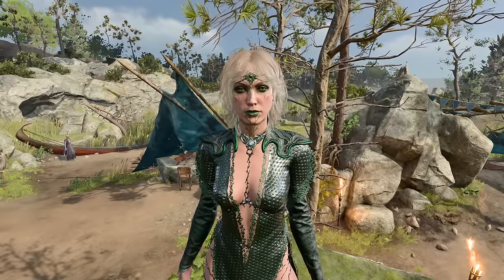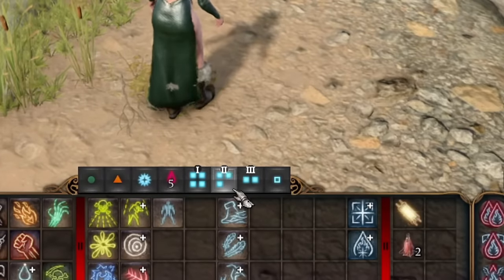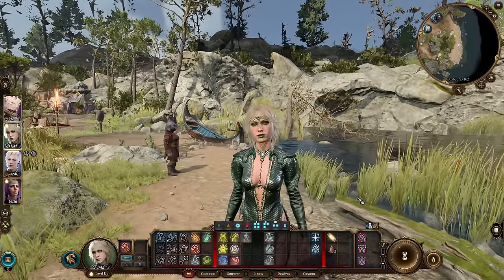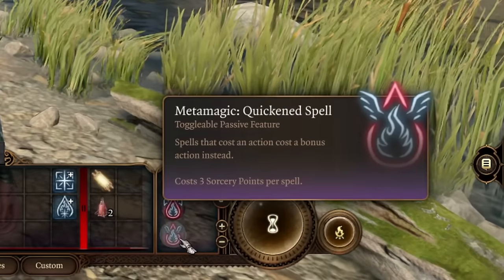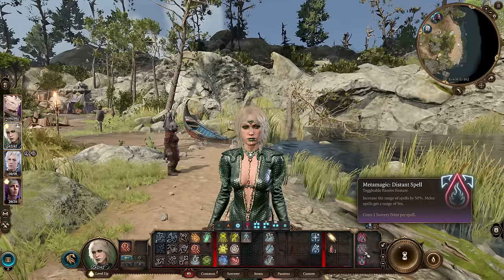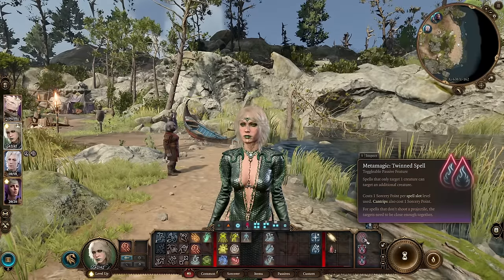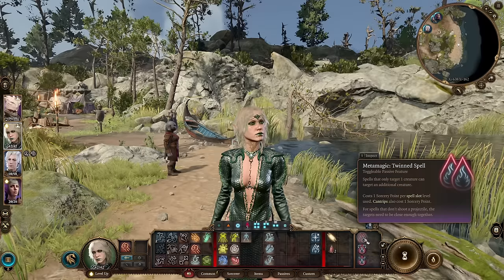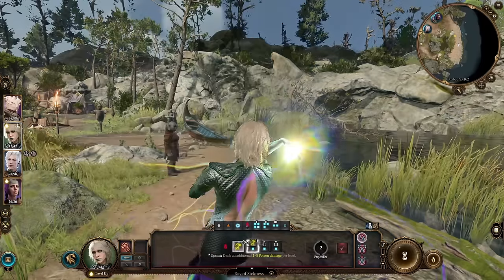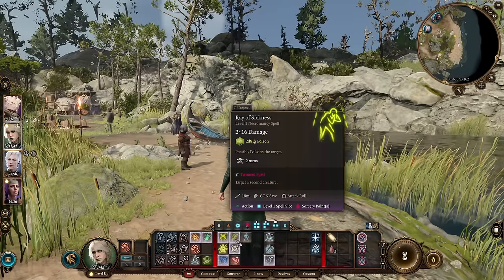So how does our gameplay look at level 5? We're a pretty basic sorcerer with 4 spell slots of level 1, 3 of level 2, 2 of level 3, and 5 sorcery points. Sometimes you'll need to cast a spell with bonus action via Quickened Spell — that's why we're always leaving at least 3 sorcery points to work with. You can use Distant Spell or Twin Spell depending on playstyle. Twin Spell uses 1 sorcery point per spell slot level — for example, cast Ray of Sickness at level 2 on 2 targets to inflict poison for 2 turns.